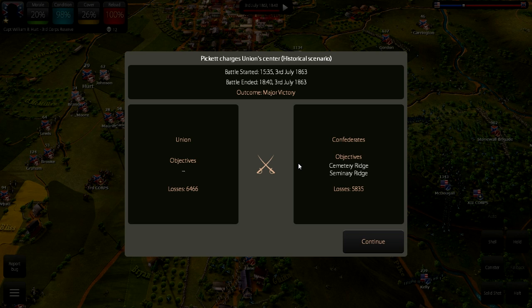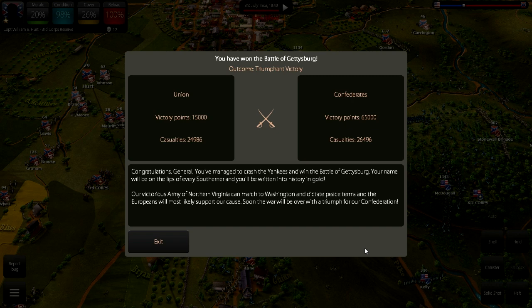So this battle looks like it's about to end — and it has. We've won a major victory! We lost fewer men — the enemy lost about 600 more men than us. We took Cemetery Ridge and Seminary Ridge, cut off the Union army, and they were on the verge of defeat. We won a major victory at the end of July 3rd. We have won the Battle of Gettysburg! We took 65,000 victory points to the Union's 15,000. We did lose more men — we lost 26,000 men, they lost 24,000 — but the Union army is shattered. The game congratulates: 'You've managed to crash — it probably should be crush — the Yankees and win the Battle of Gettysburg. Your name will be on the lip of every Southerner, written into history in gold.'